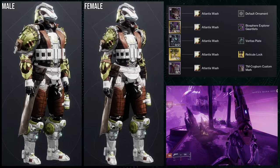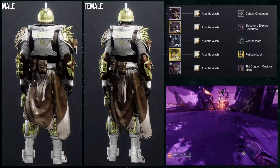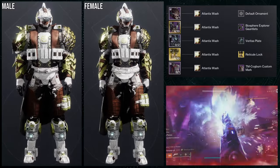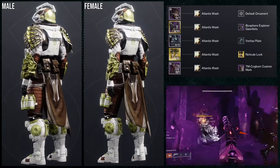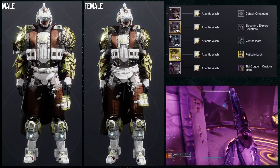To start off, we're going to be using the helmet. This one is kind of a variation of a set I made in Season of the Witch — or Wish, I don't remember exactly. We're using the Biosphere Explorer gauntlets with the Veritas Plate for the chest, the Reticle Lock ornament for the Abeyant Leaps for boots, and the Cogborn Custom Marks for the mark.